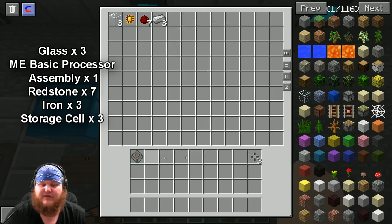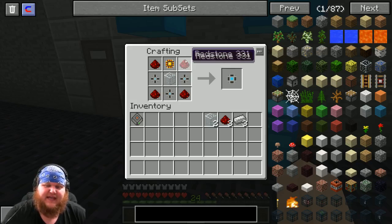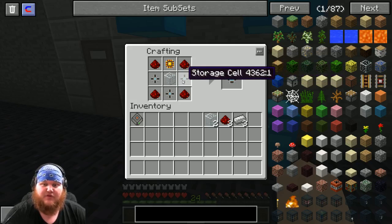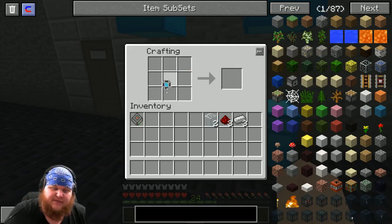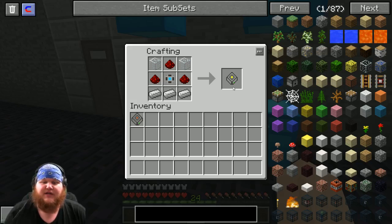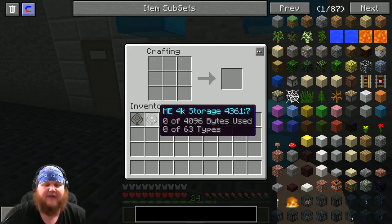To make a 4k drive you're gonna need three of those storage cells, three more iron, seven more redstone, one more basic processor, and three more glass. Put those items in this pattern to give you one storage segment. Take your storage segment out, put it in the center, throw in two glass, three iron at the bottom, three redstone - and you're gonna get a 4k drive. The 16k and 64k are just as easy to make, you just have to keep tripling stuff up.